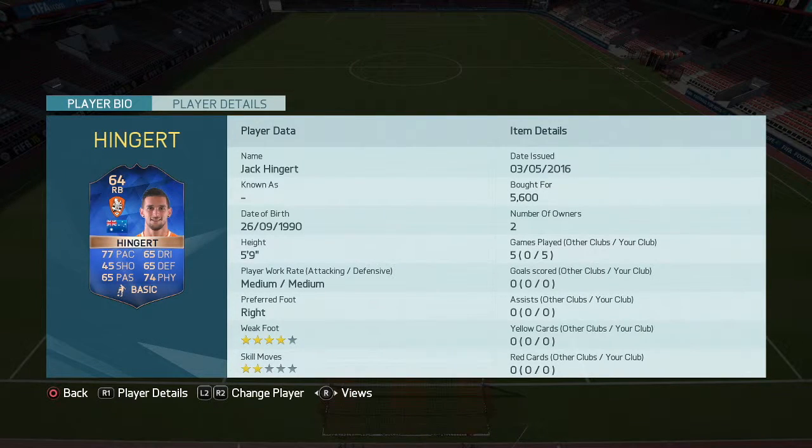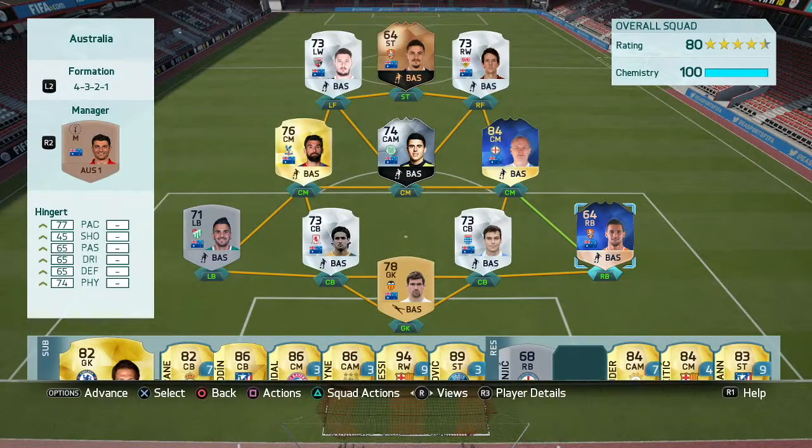This guy here, Jack Higert, is an interesting pick. He's bronze, only 64 rated. He's quick — he feels quicker than 77 pace. He's got a decent weak foot, his passing's okay, and he does get me out of a lot of binds at times.